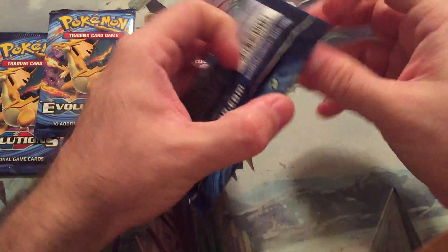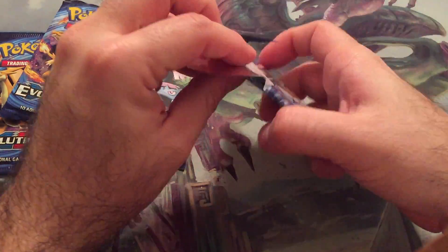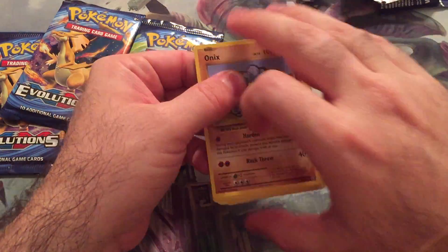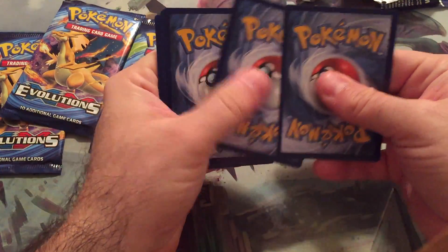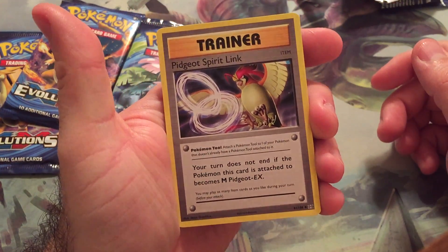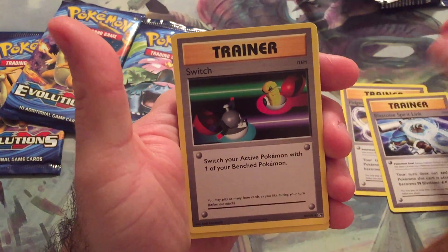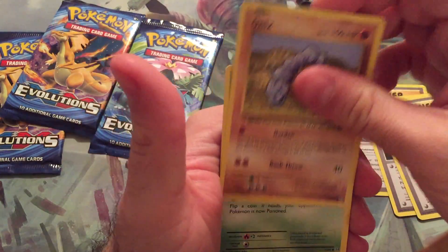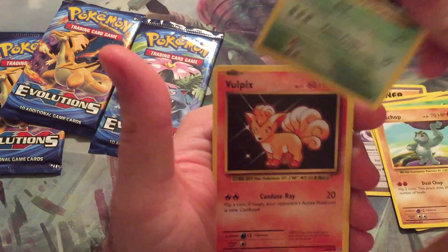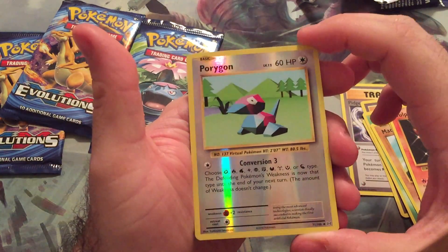So we'll start with Blastoise. Let's see what's going on. We've got Pidgeot Spirit Link, Blastoise Spirit Link, Switch, Onyx, Weedle, Machop, Tangela, Vulpix, and Porygon is our foil — reverse holo. Those look really cool.